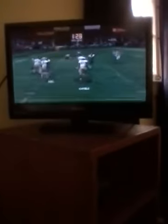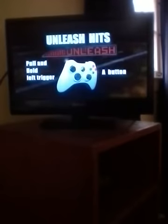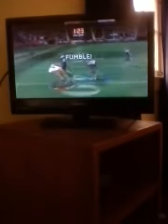On defense, your unleash hit works just like your dirty hits. When your unleash meter is full, pull and hold the left trigger and press the A button to jack some punk up. These hits are the best way to force fumbles and break bones, baby. Alright now, that ought to be enough to at least get you started. Now get out of my place.